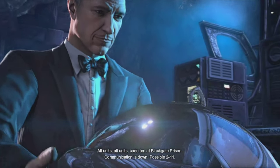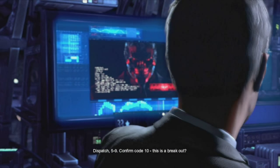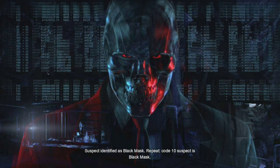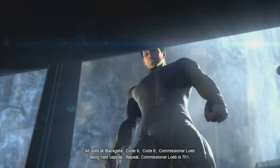Code 10 at Blackgate Prison. Communication is down. Possible 211. Delta 64 on road. Dispatch 59. Confirm code 10. This is a breakout. Suspect identified as Black Mask. Repeat, code 10 suspect is Black Mask. Commissioner Loeb is being held captive. Repeat, Commissioner Loeb is 701.